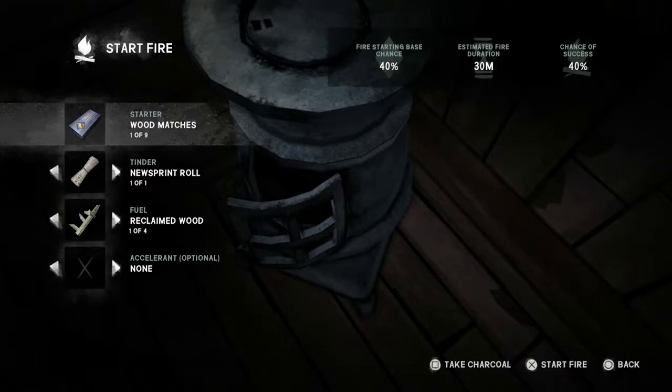There are other starters you can get in the game. You can get fire strikers, cardboard matches, and you can get a magnifying glass for making a fire outdoors in daytime if it's sunny. You can also light a fire if you're holding a lit flare or a lit torch. If you look at the top right-hand corner of the screen, you'll see the chance of success is 40%, and that will change depending on the materials we use.